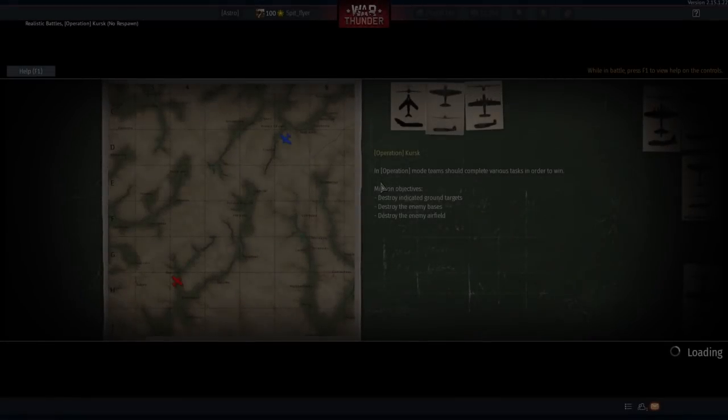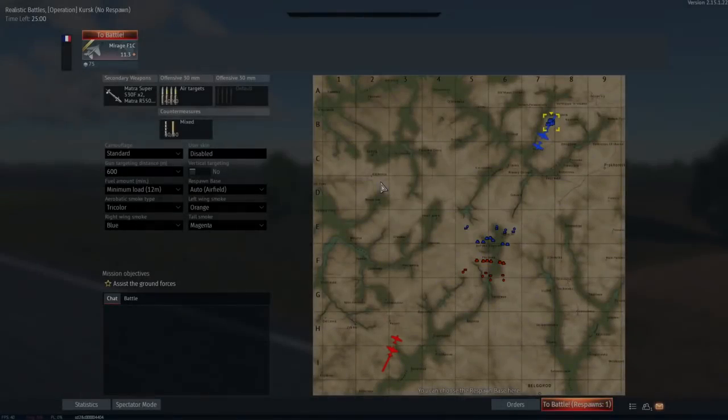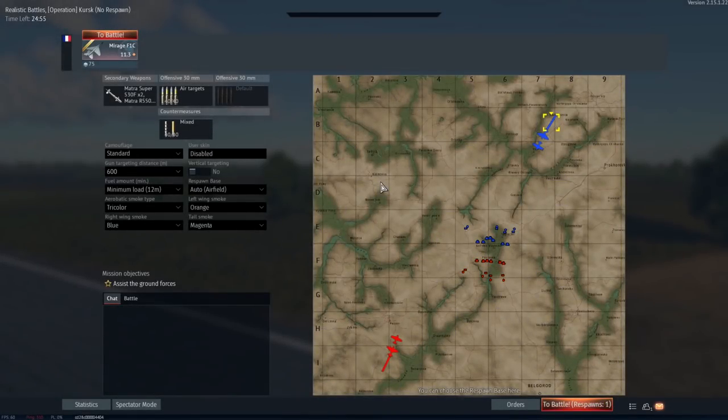G'day ladies and gents and welcome back to War Thunder. Today we're going to be having a look at a plane that is a bit of a turd, the Mirage F1C. The Mirage F1C came to the game with a lot of hype and a lot of anticipation that it would be the redeeming factor for the French tree.